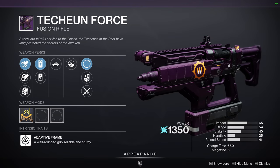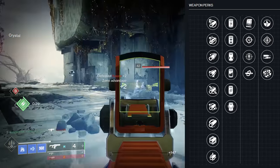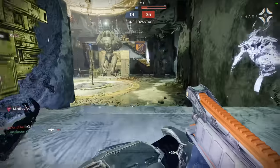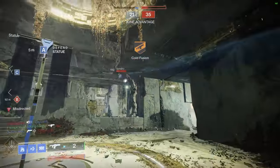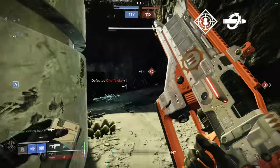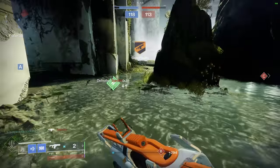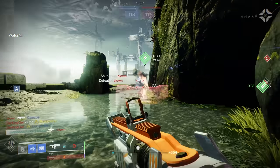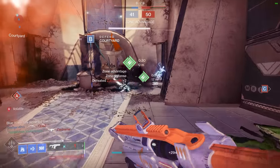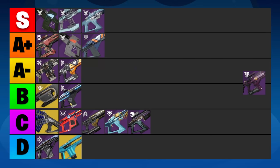The Techeun Force is an adaptive fusion rifle from The Last Wish raid. It has okay base stats, a nice aesthetic, and a really small perk pool. Under Pressure is your only consistency perk, which is decent, but better options do exist. You might be excited to see the pairing of Rampage and Kill Clip on this fusion, and while it's a fun roll, I don't really think it's all that effective. It's only ever Kill Clip that's going to land you those 4-bolt kills, and Rampage is basically wasted here. Unfortunately, Kill Clip takes up the same slot as Under Pressure, so you have to make a big sacrifice to run that perk. The Techeun Force is just the skeleton of a generic adaptive fusion rifle — okay, but not great, so I'm going to rank it in the B tier.